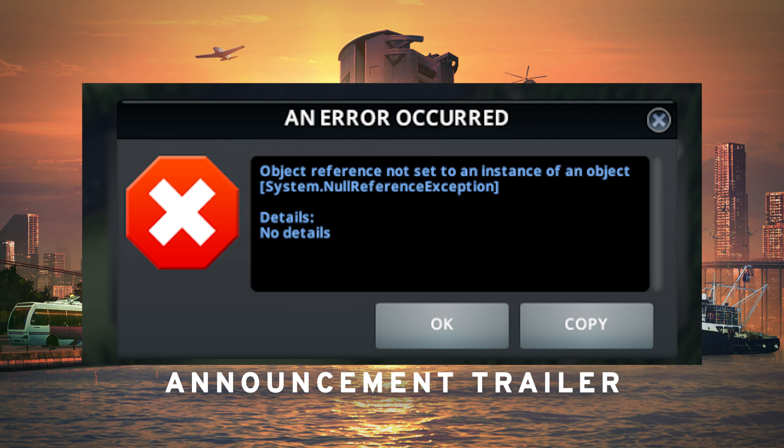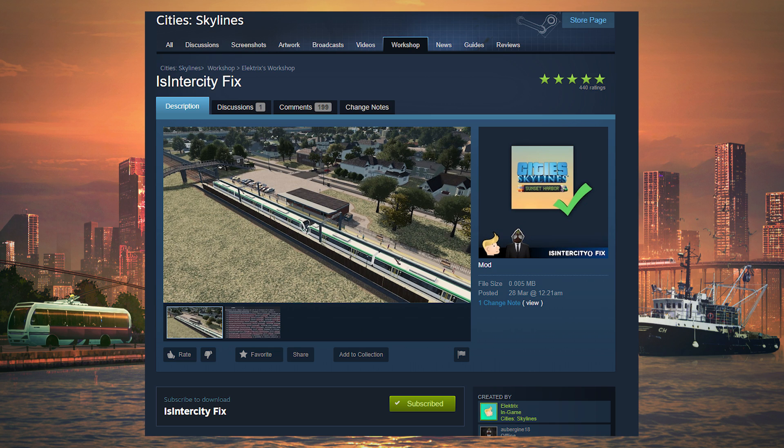If you've got this error, it means that you have some assets in-game that use the old metro or train modding system. From reading forums and posts, they've changed a lot of the under-the-hood stuff of how trains and metro work. They've changed it enough that old assets now throw this error. Someone has lovingly created a workshop mod that you can enable which will actually resolve all the issues and fix your old assets. I'll put that in the description below — highly recommend it, go give that creator credit, it's brilliant and it saved my city.